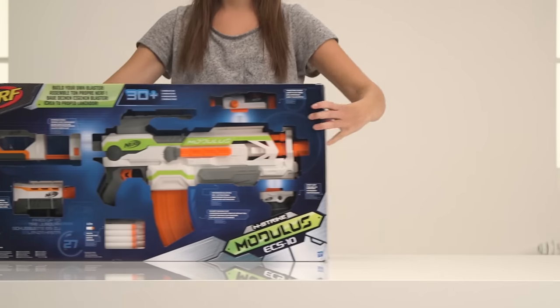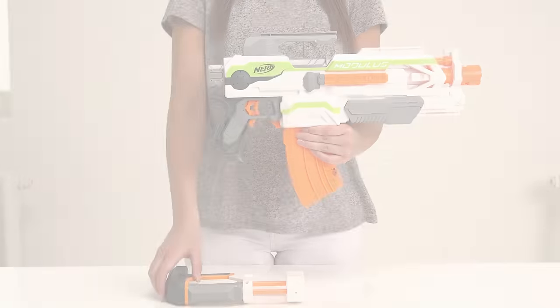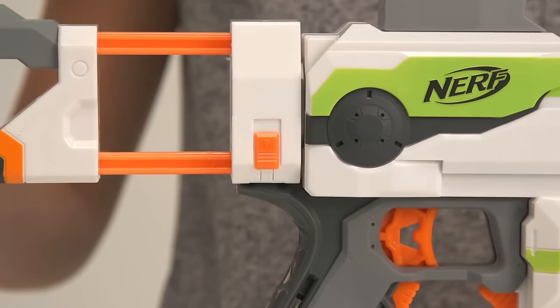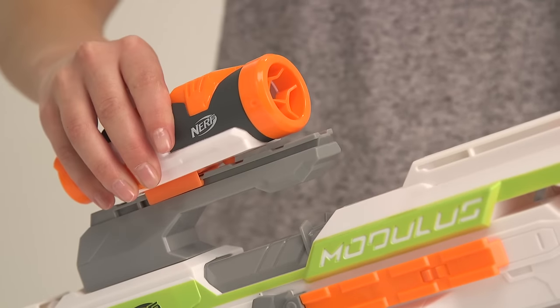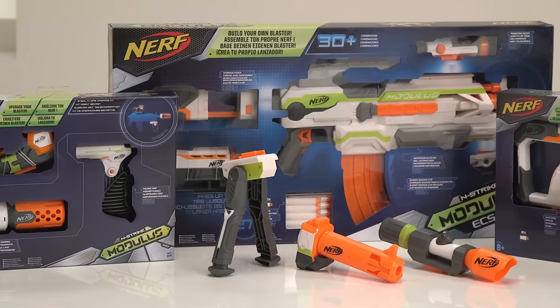There's a sight, a scope, a drop grip, an extender barrel, a stock, and 10 darts. You can build 30 different blaster combinations right out of the box. In addition, there are four different upgrade kits available.